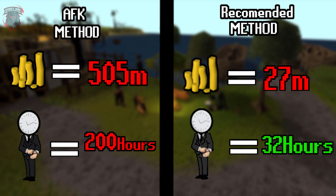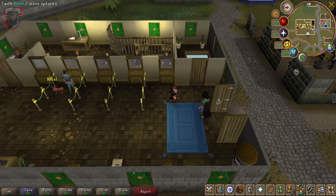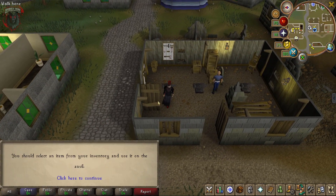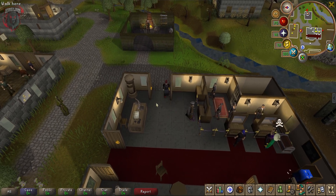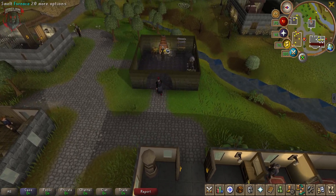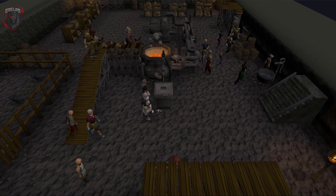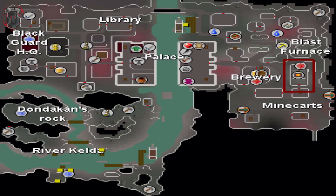There are two locations we're going to focus on for smithing and smelting. If you're going to smith, you'll want to go to the Varrock Bank, which is southwest of the Grand Exchange. The second spot is east of the Edgeville Bank. I also want to mention that the recommended method will have you spending a lot of time at the Blast Furnace, located in Keldagrim — you do need to start the quest The Giant Dwarf first.